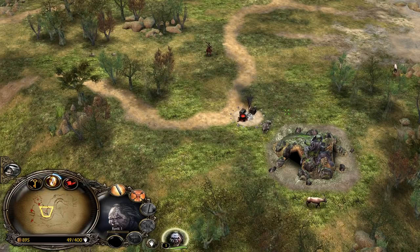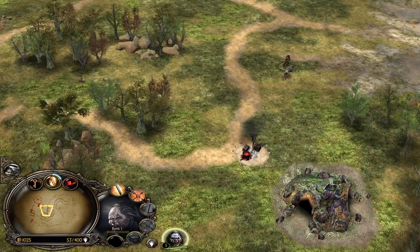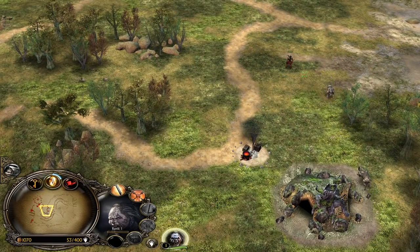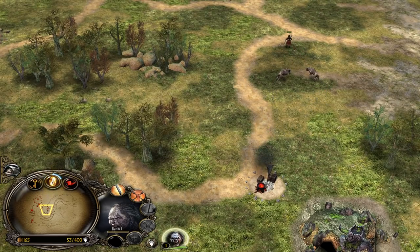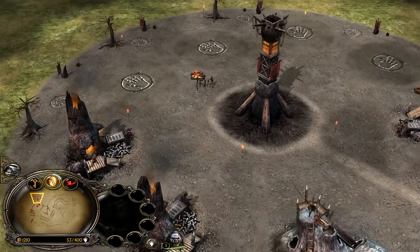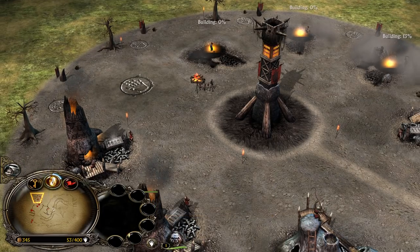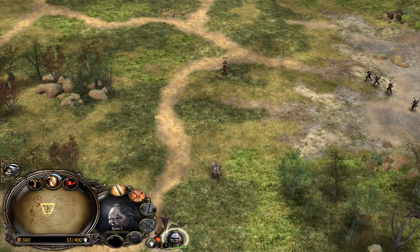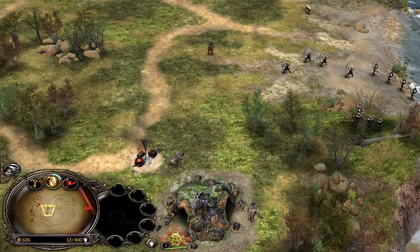Lurtz is an anti-hero useful in every matchup. His Cripple ability can pin down a hero for multiple seconds, which gives you the time you need. Make one more Uruk-Pit. Our Lurtz can now just level up for free in the middle of the map.